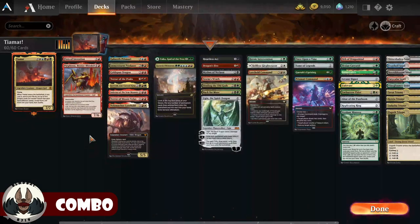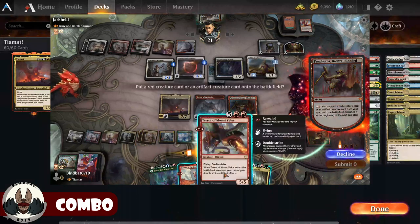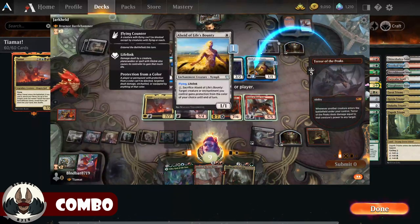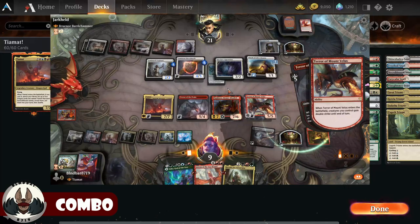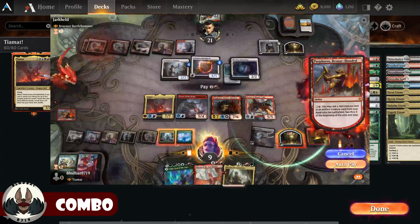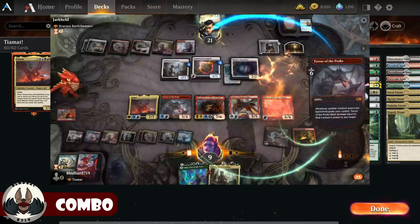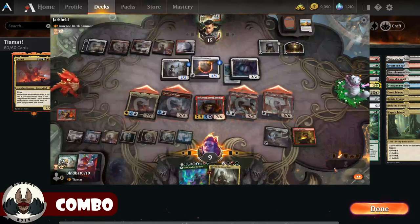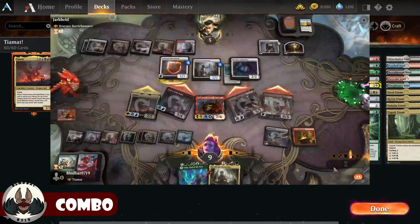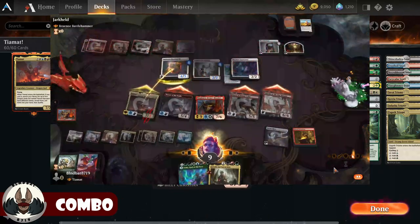I search up 5 Dragons — most notably Terror of the Peaks and Terror of Mount Veles. At that point, Tiamat's in play as my first spell. I probably cast Terror of the Peaks as my second spell. Then with 7 mana, I use Purphoros' activated ability to put in Terror of Mount Veles and maybe Inferno of Star Mount or another Dragon. Terror of the Peaks sees those creatures come in and deals the damage. Because they have haste from Purphoros, I have 4 flying creatures — hopefully double strikers — that should deal enough damage to kill my opponent in one turn.